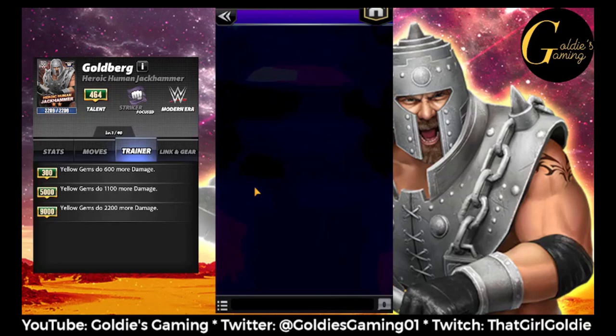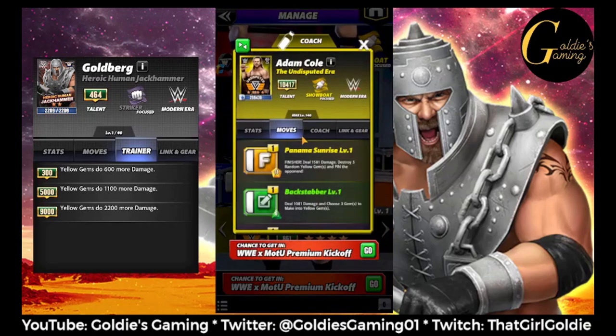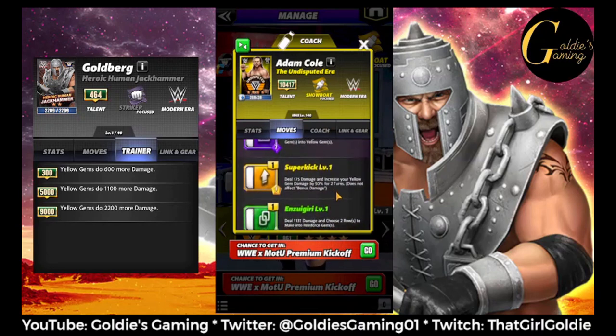The first person I think would be very beneficial is Adam Cole for the superkick move. He has a 1MP move that increases his yellow gem damage by 50% for two turns. So at lower levels Goldberg would probably be beneficial, but when you get him into higher levels you'll probably want to switch to percentage.